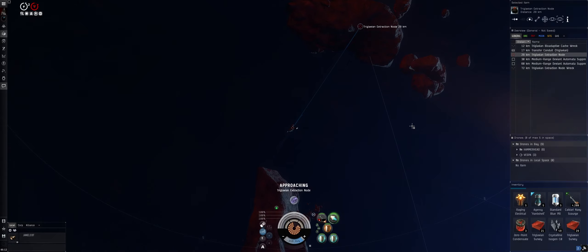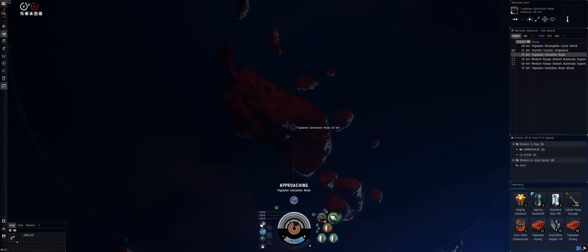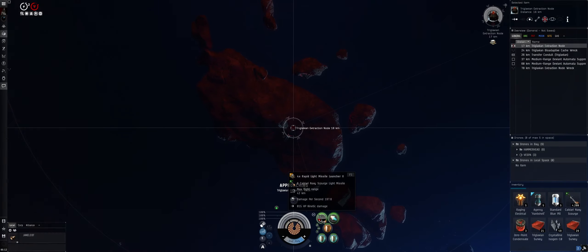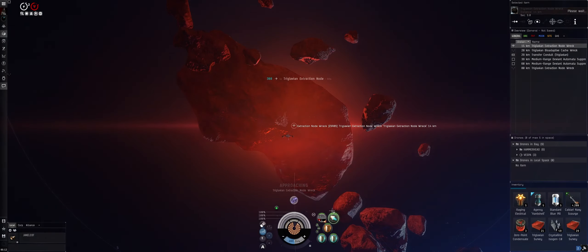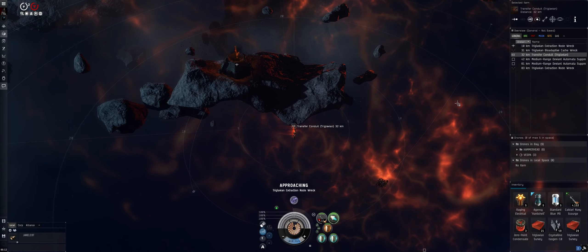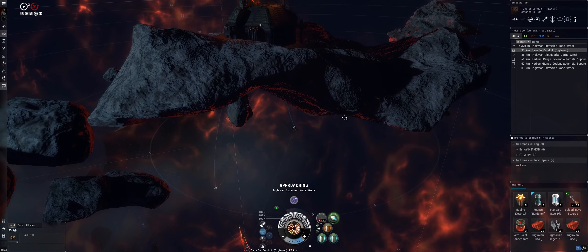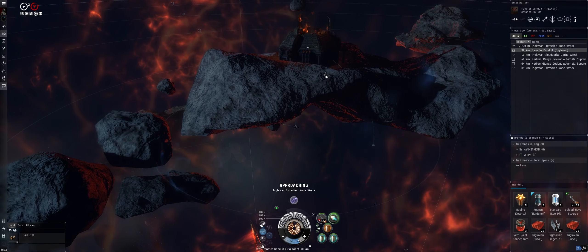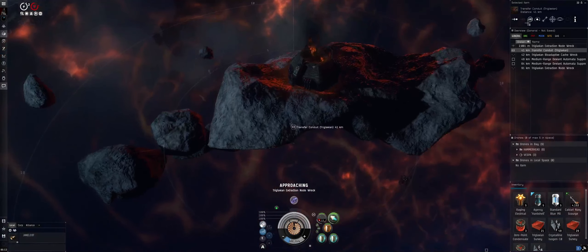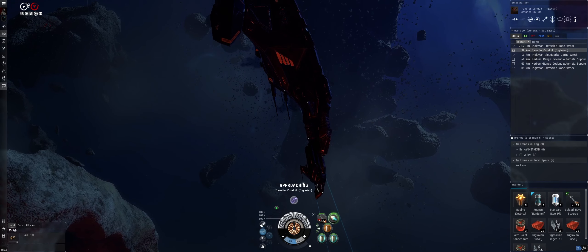I've been burned a couple times doing abyssals by getting capped out, so once all rats are dead and I'm not taking environmental damage, I turn off hardeners and boosters to refill cap. We're at 24k range — single cycle on this node to start the reload process, then looting. The next target is the transfer conduit but it's on the top side of this rock with the gate below. We'll try the bottom side of the rock and just barely stay in range to loot it. Activating gate.